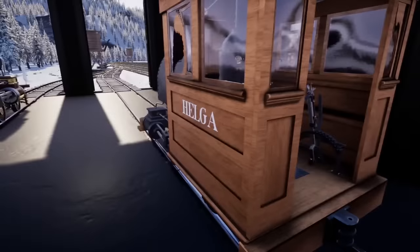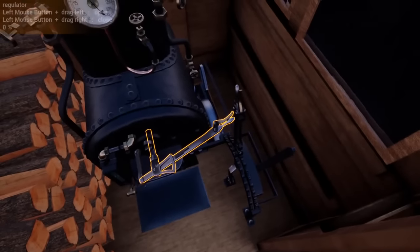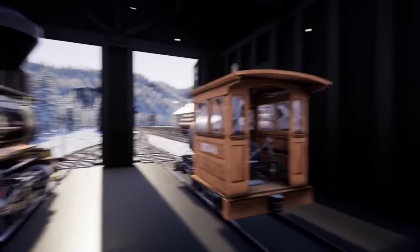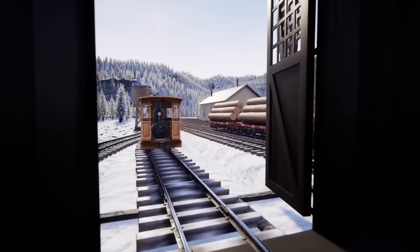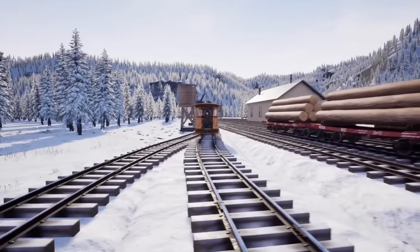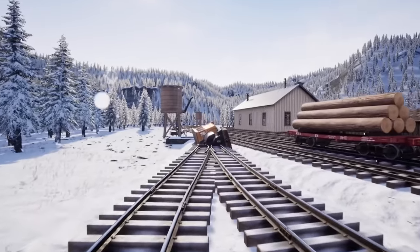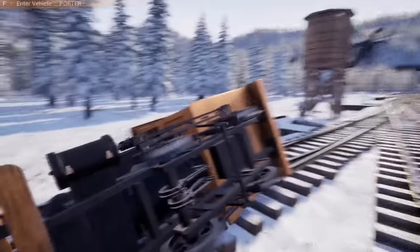We're going to assume that Helga is broken — actually, we're going to actually break it real quick. I'm just going to release the brake and send her forward, watch her derail, and then set up some cars to put her on and hopefully bring her back. Oh my gosh, there it goes. Holy cow — she still runs when she tipped over!